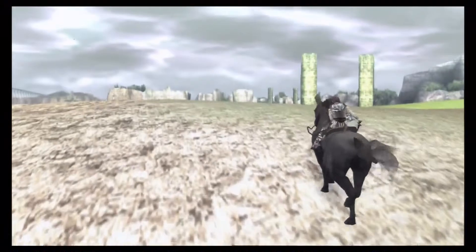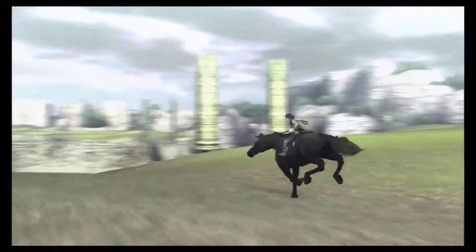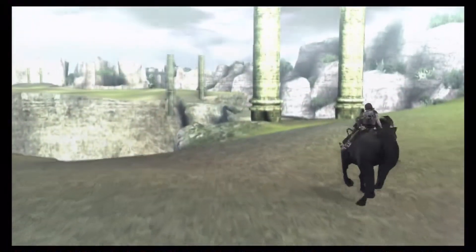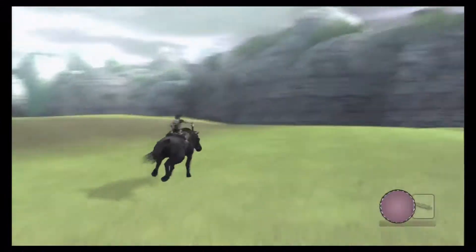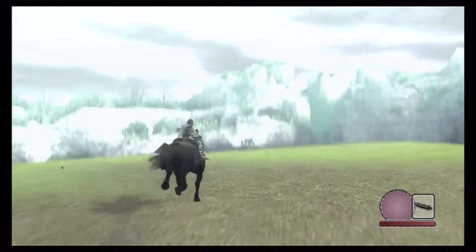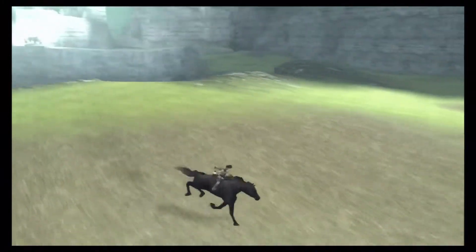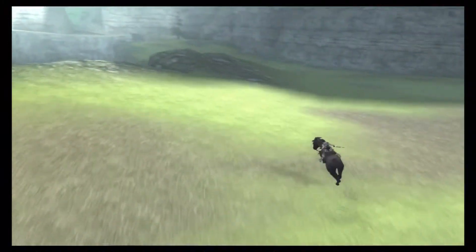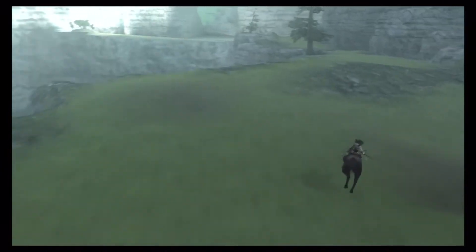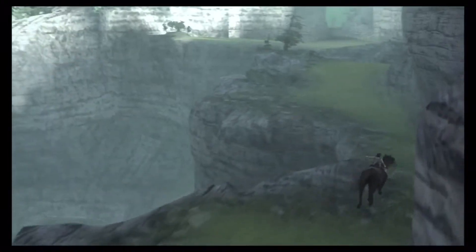I'm coming over here because I'm interested in these pillars - oh, it's just a bridge. Boring. Okay, never mind. Let's come over here. There we go, it's this way. That makes more sense. Sometimes that beam of light can be a bit misleading because it points in the general direction, but there can be several passages in that direction. So you need to make sure to find the right one. That's kind of what happened at the beginning of last episode when it threw me off.